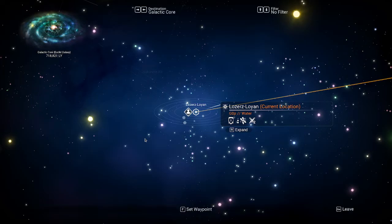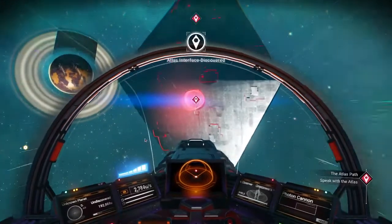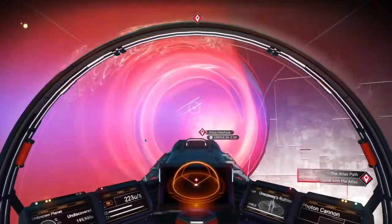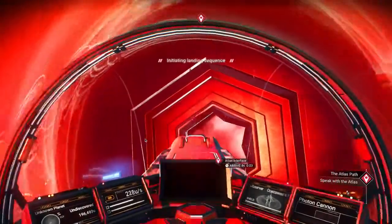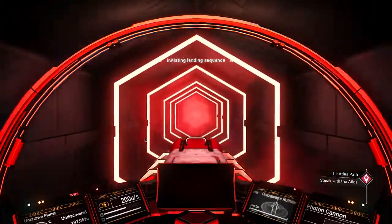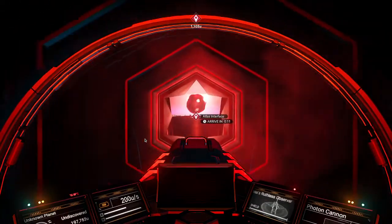Press Escape to get out, then left shift to head for the Atlas interface. Press W to go a little slower. Okay, so we're entering where we can speak with the Atlas interface.